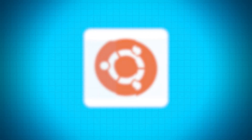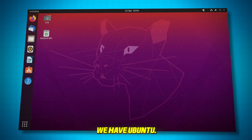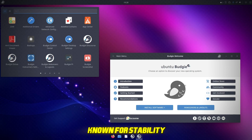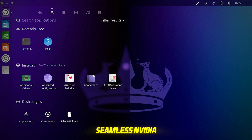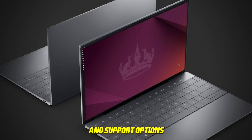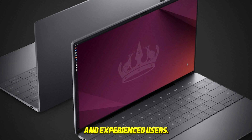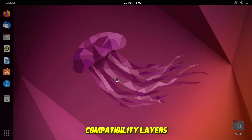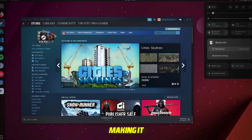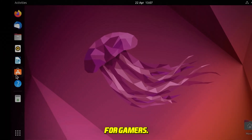Number 1: Ubuntu. And at the top of the list, we have Ubuntu. It's one of the most popular Linux distros for a reason. Known for stability and user-friendliness, Ubuntu offers seamless NVIDIA driver integration, a vast software repository, and support options for both new and experienced users. While it may require compatibility layers like Wine or Proton for some games, Ubuntu's extensive community and professional support make it a solid, reliable choice for gamers.